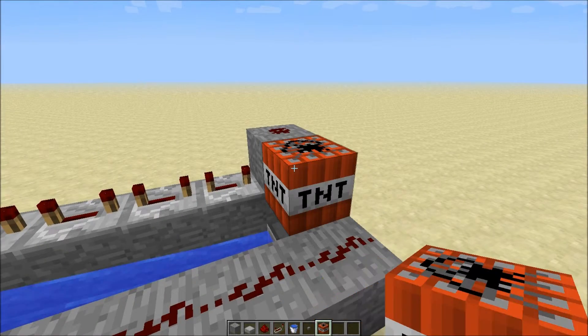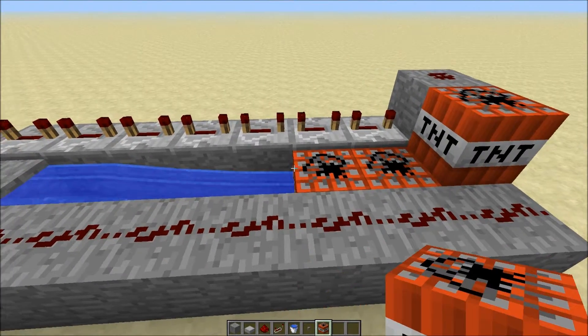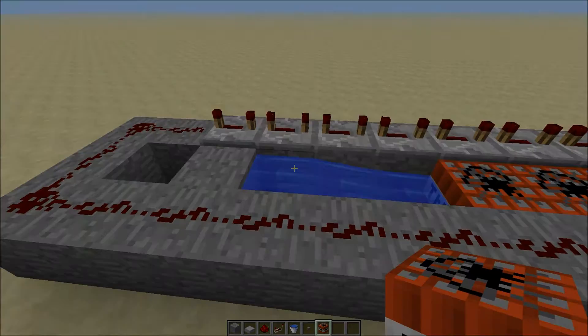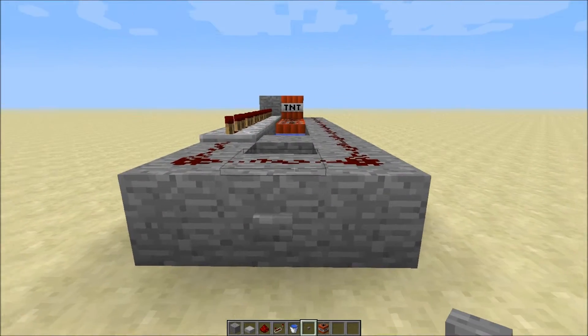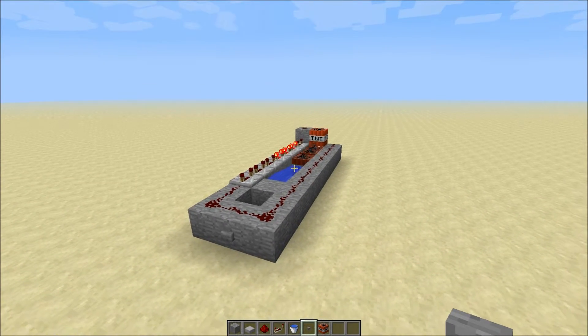Place TNT on this block, which is what's going to shoot out, and then you can load however many you want in this water — however, don't fill up the source. Finally, place a button on the back middle and press it, and if you've done it correctly it'll shoot.